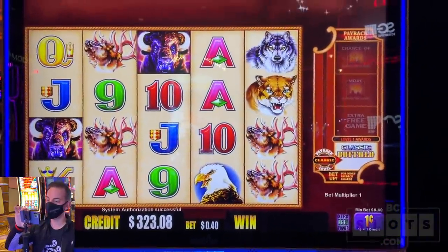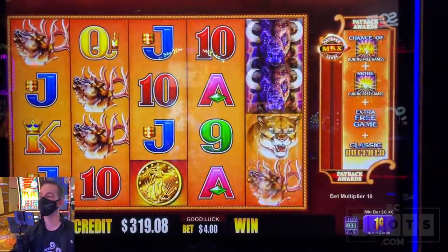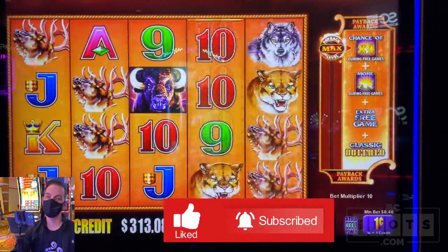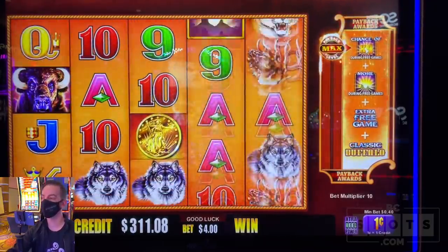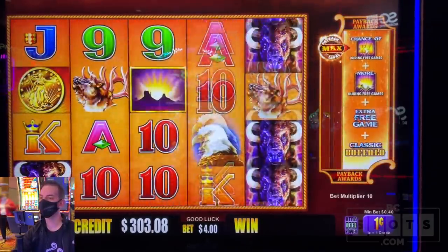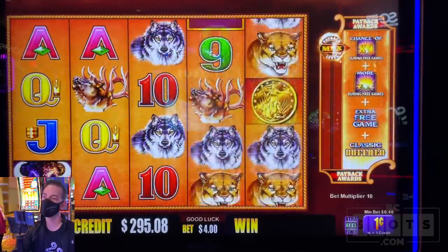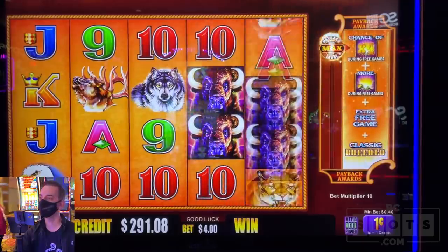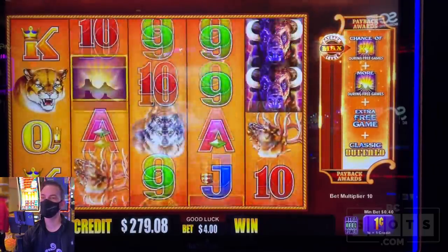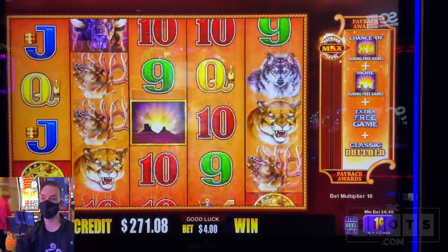Buffalo Max. $323 inside and we're going to max it — $4 a spin. Looking for three coins for the bonus as always in these games. When you do max bet you get all those extras: an extra free game, more wilds, and a chance of getting a 4x multiplier as well. You just can't lose, but you gotta get that bonus and you gotta line it up. Get ready for these buffaloes to yell at you — they are very loud and aggressive.